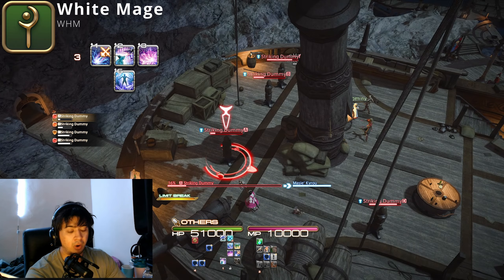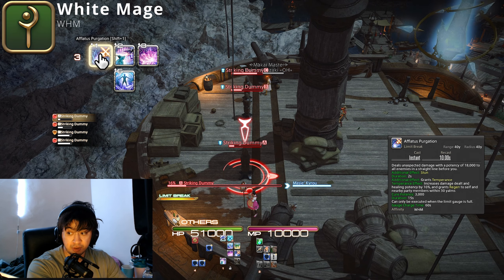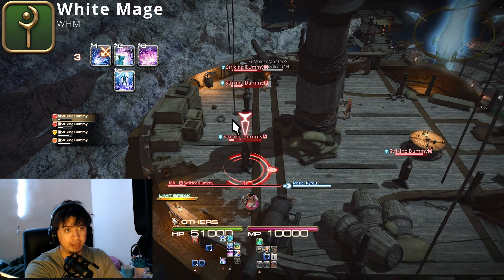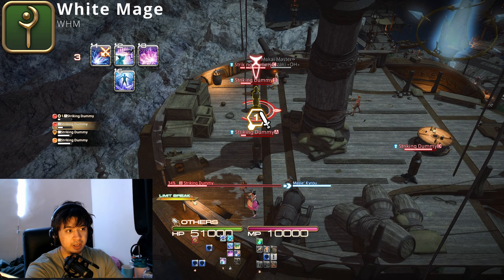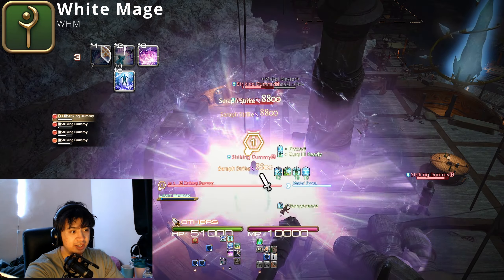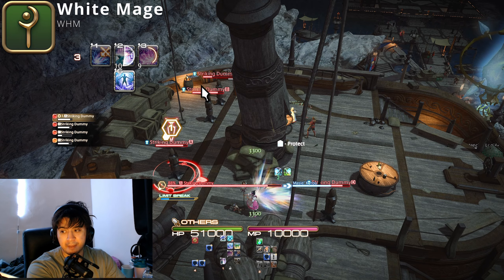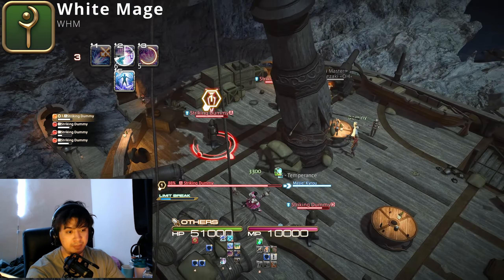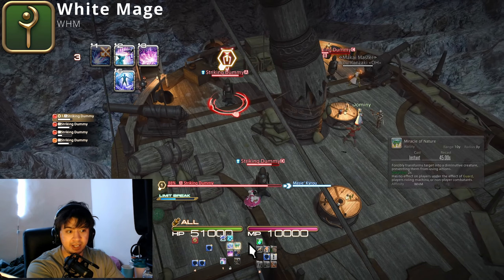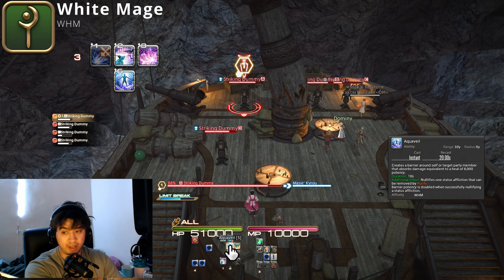If you're being dived on hard by multiple Dark Knights and their follow-ups, using your LB defensively to stun them is also great. The combo would be: LB the Dark Knight and follow-up, then dive into the Dark Knight with Seraphic Strike for the heal, then use Afflatus Misery on the follow-up for heal-protect on your team, while the stun hits the backline. For general heal tempo, after your combo you just cast Cure II from range since the range is quite far — you mainly stay away from the fight unless necessary.